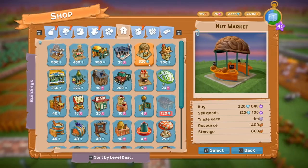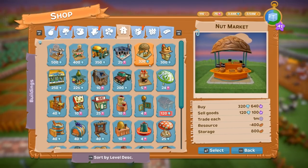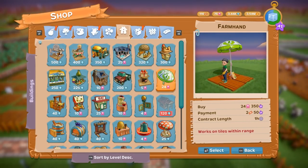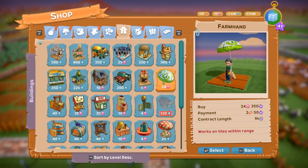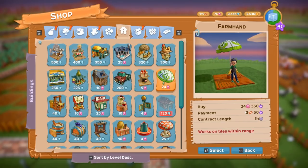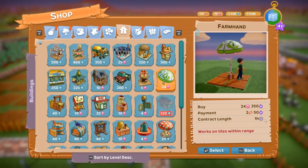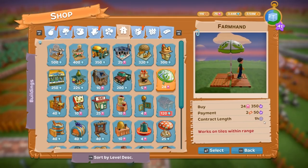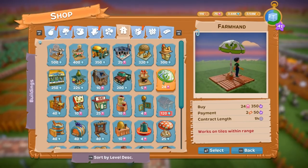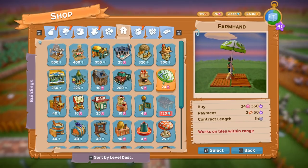I'm gonna go over a few things that are definitely going to be beneficial and explain how important those ribbons are. Farm hands, for example — you pay them two tickets and 50 XP, and they'll work for you for one hour. They'll go around and collect things, and the farm hand has a lot to do with what we're gonna talk about today in terms of making more ribbons.